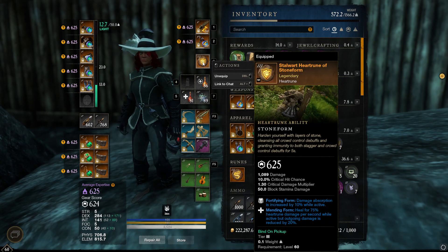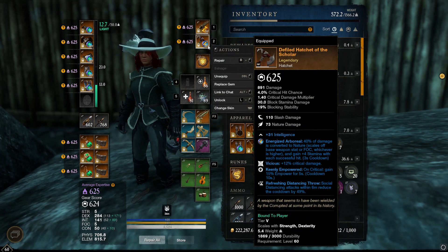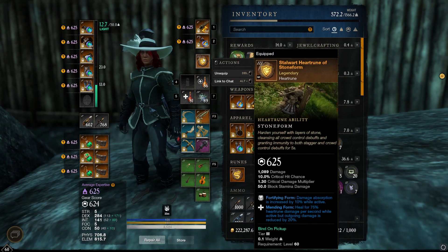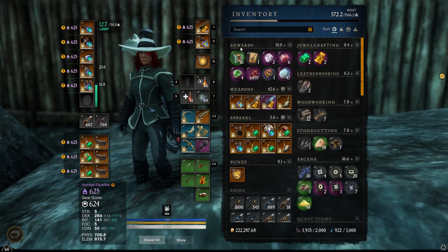I have the Stalwart Heart rune, which heals me and gives 10% less damage taken. In a very sticky situation with Death Defy, if I have Death Defy off cooldown I become unkillable in 99% of situations. The only thing that will get me — and I've tested both of these — is a bloody Greatsword. So busted. Anyway, moving on.